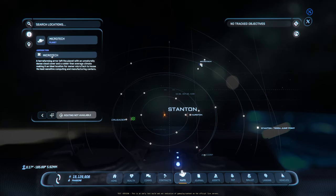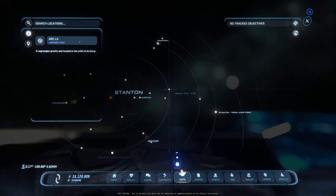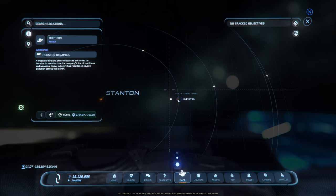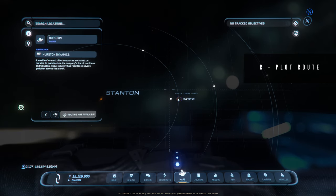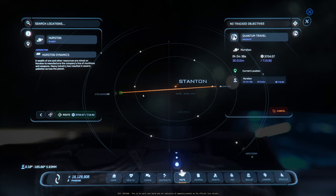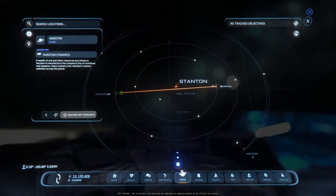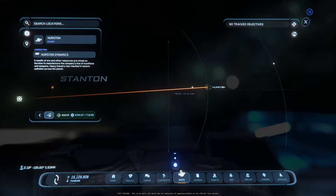A useful tip: if you want to go somewhere — let's use Hurston as an example — by hitting the keybind R it will automatically plot to that location. It's just a shortcut you can use to plot routes quickly.